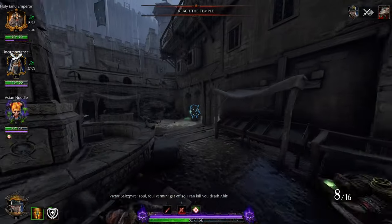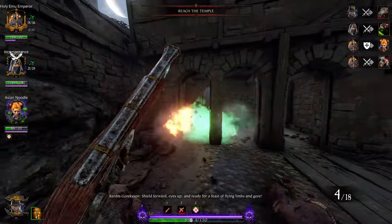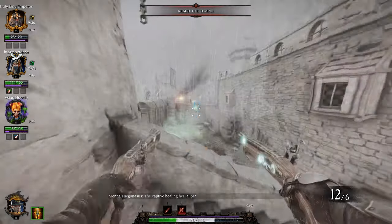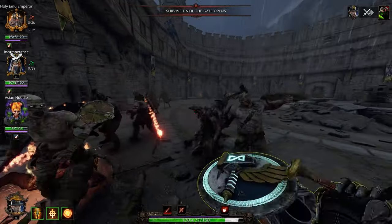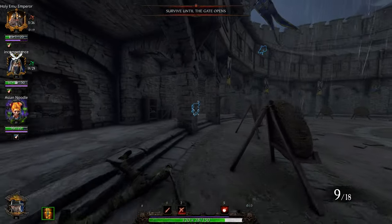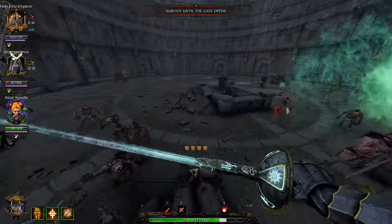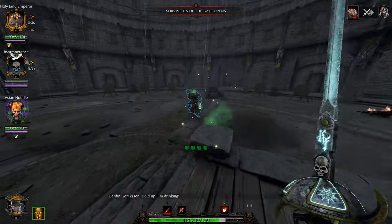Then there's the Poison Wind Globadier, also known as the Gas Rat. His breakpoints are Infantry and Skaven. Same kind of thing as the Rattling Gunner and Warp Fire Thrower — shoot as soon as you see him. You want to kill him before he throws his gas. He throws little balls of warpstone gas that do lots of damage over a long time across a pretty big area. He can throw two at a time and then he'll stop.